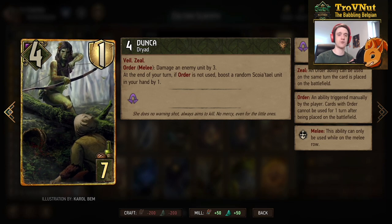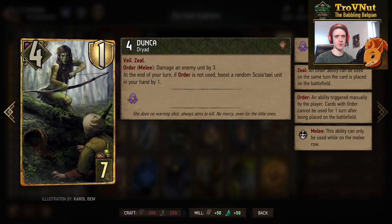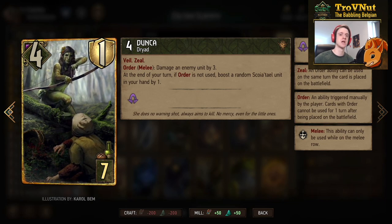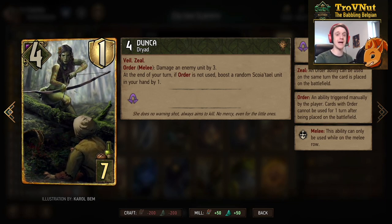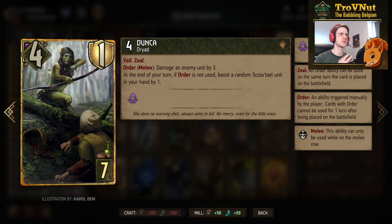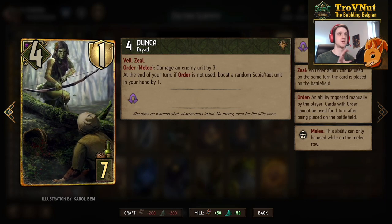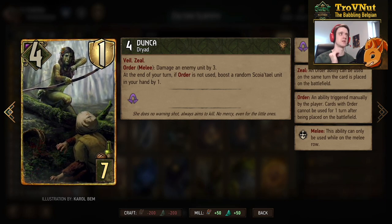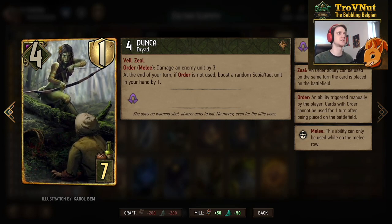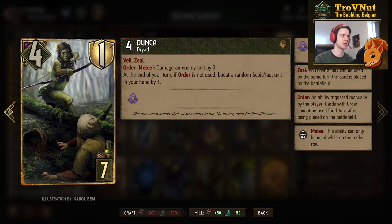Dunka has four power, one armor, veil, and zeal on her order ability, which lets you damage an enemy unit by three. But if you don't use that order at the end of your turn, she boosts a random Scoia'tael unit in your hand by one. Even if your opponent steals her — like an elf card — they won't gain the benefit since it targets a Scoia'tael unit in your hand. She's a good engine card that hides the points she's generating and can also be pulled by Ismgrim's Council.